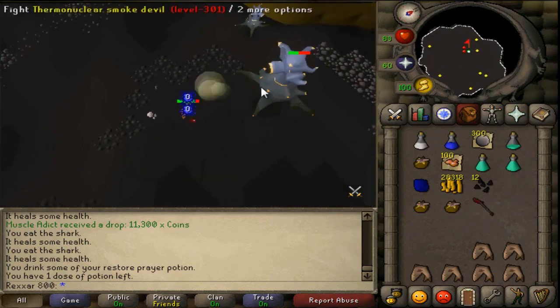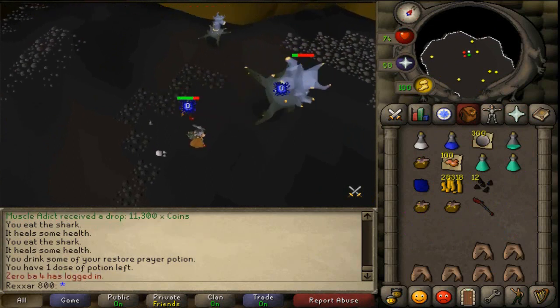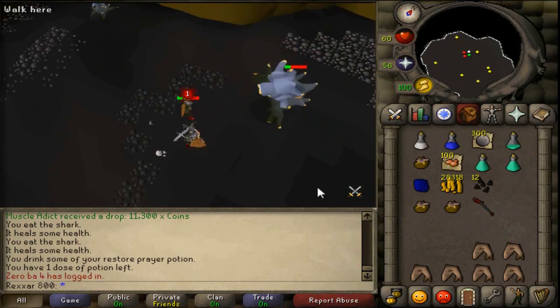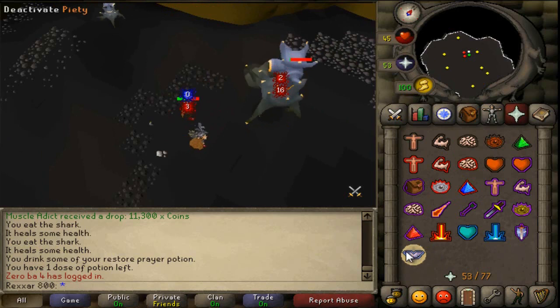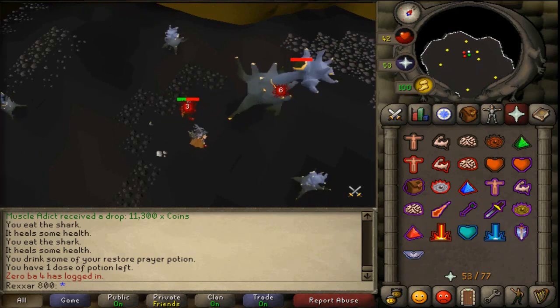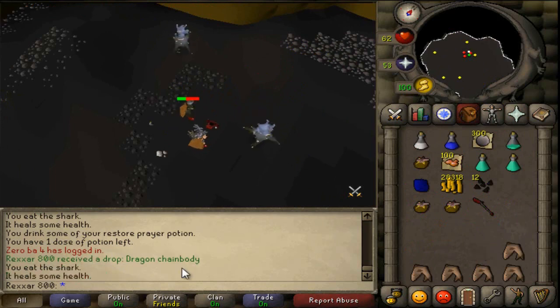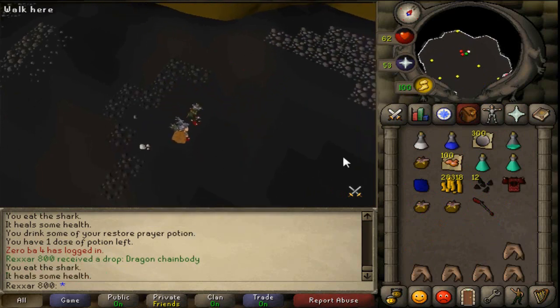If you are soloing this boss, just hit him and then walk under the boss, because he can't attack you if you are under him. Doing this you're gonna take little to no damage, and with a full inventory of food you're gonna do over 10 kills in a trip — so that's a lot.